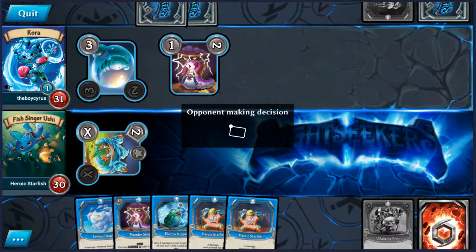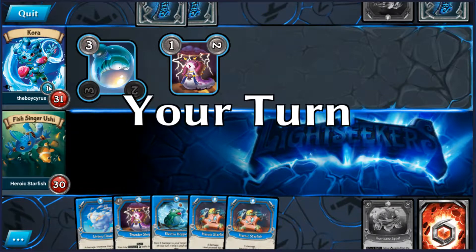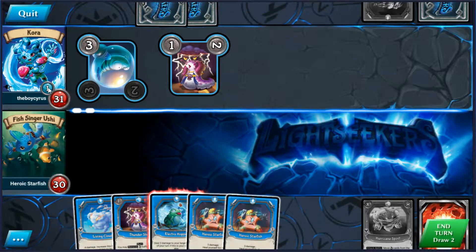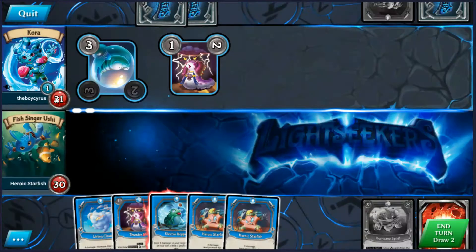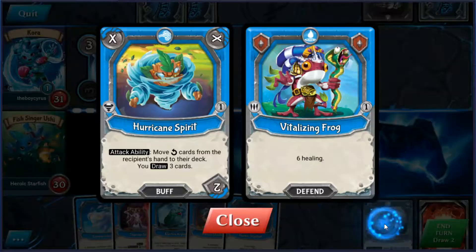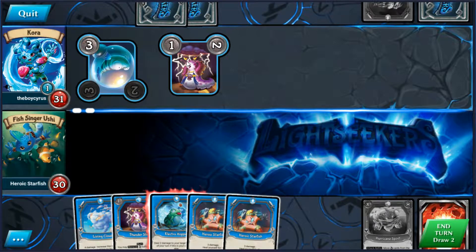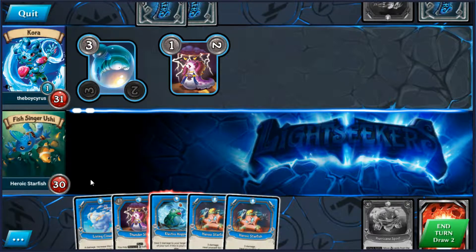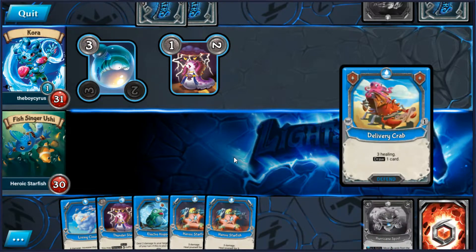This is definitely one thing about the app which is not too good at the moment — when our opponents play a weapon we have to wait until our own turn before we can click on that weapon and see what it is and what it does. It would be useful to be able to do that as soon as it had been played. Obviously our Hurricane Spirit just got removed, which is a bit of a shame. And we can't play any buffs now because they'll just get removed. So yeah, definitely nothing here worth playing so we're just going to draw for now.